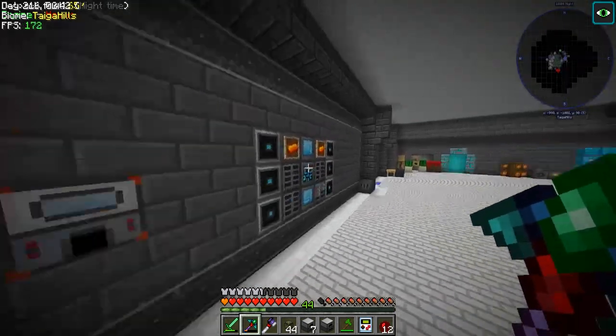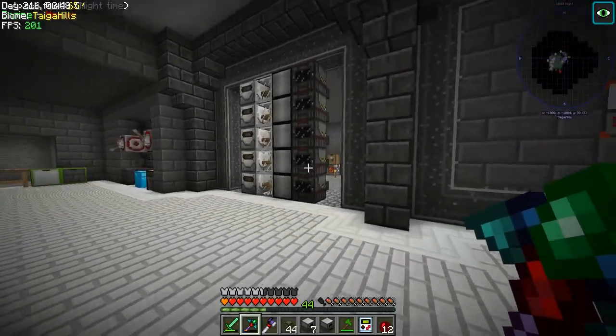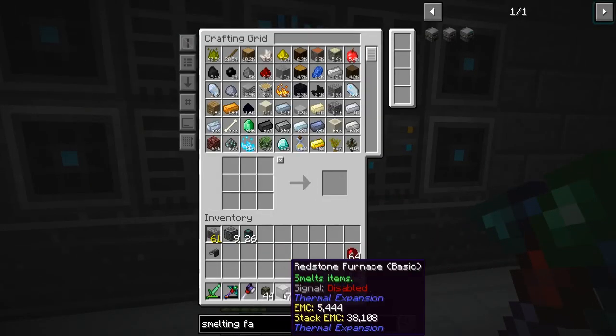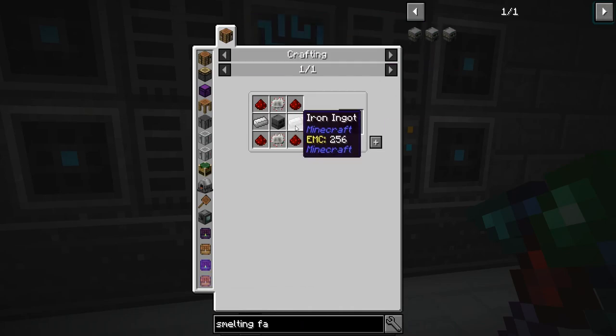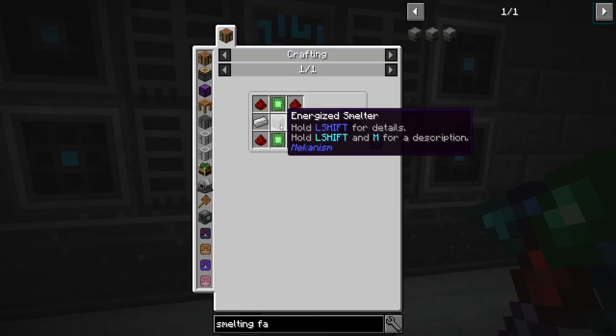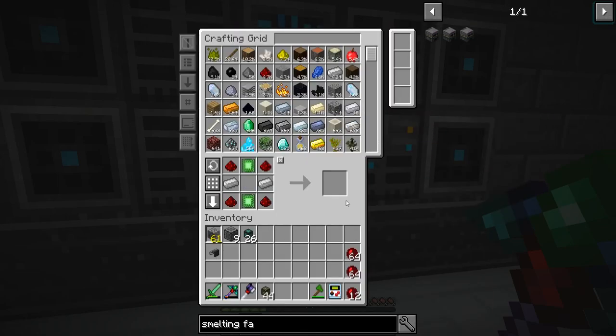So this is what we're going to be making. Going to make some — how many do we need? We need one, two, three, four, five. We're going to make the max tier ones. Energized smelter. We have eight, we only need to make five.